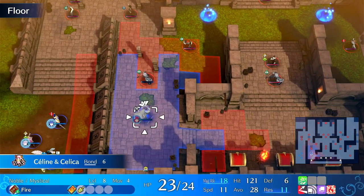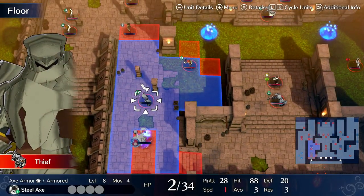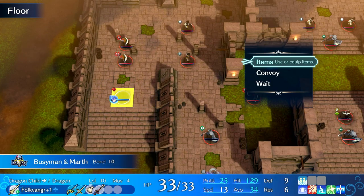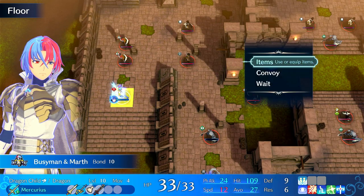If he hits Saline, she'll actually kill herself because of her passive, which is really stupid — or maybe she won't, but she probably will. So we're going to heal her up, but we're also going to pop Marth here. Then we're going to equip Mercurius for more XP gain.